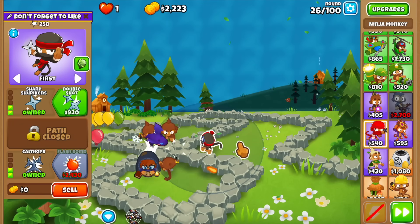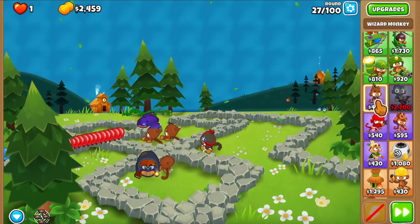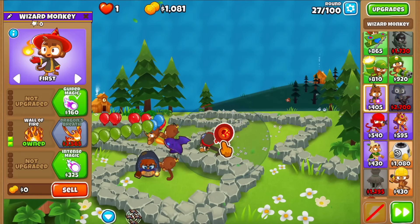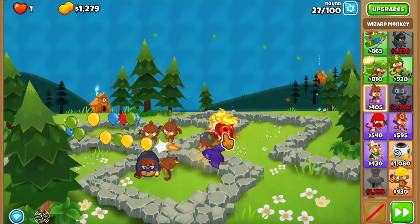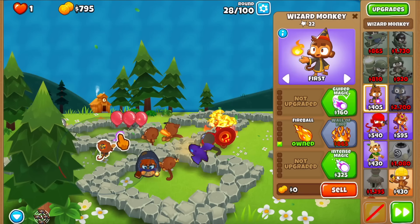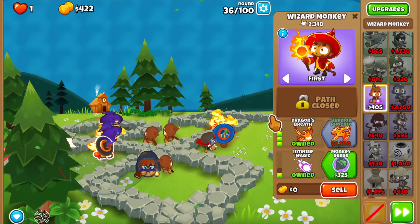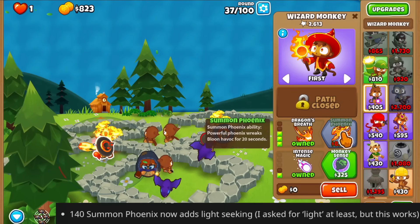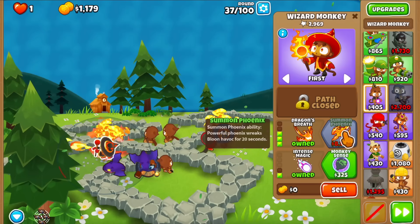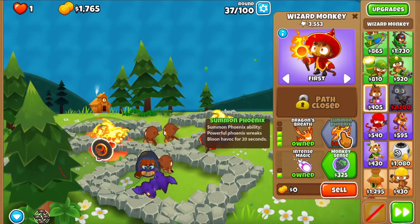I got a Ninja here — I think it's just a safety tower — but we need to deal with the lead bloons. This Phoenix actually got a little bit of a change, so let me try and get the Phoenix. I shouldn't have placed the wizard there. We're going to get two wizards anyway, so let's get one over here. I'm going to buy two walls of fire. The other one in the back is probably going to be useless. Let's get the Dragon's Breath and then the Phoenix. As you can see, the price is a lot higher now — and this thing apparently now has some light seeking, I think they call it.